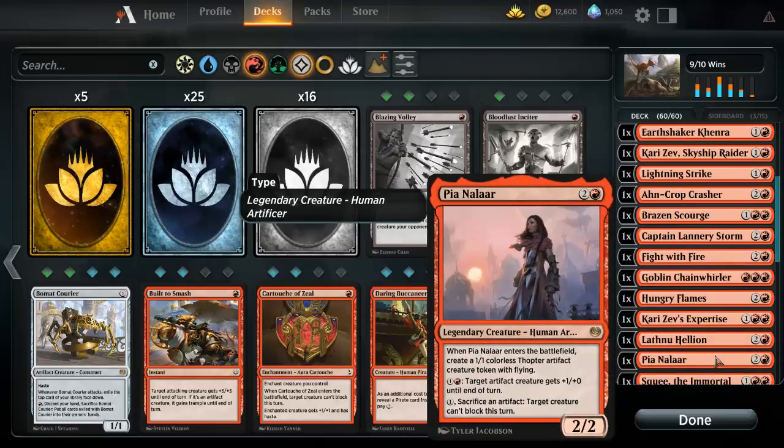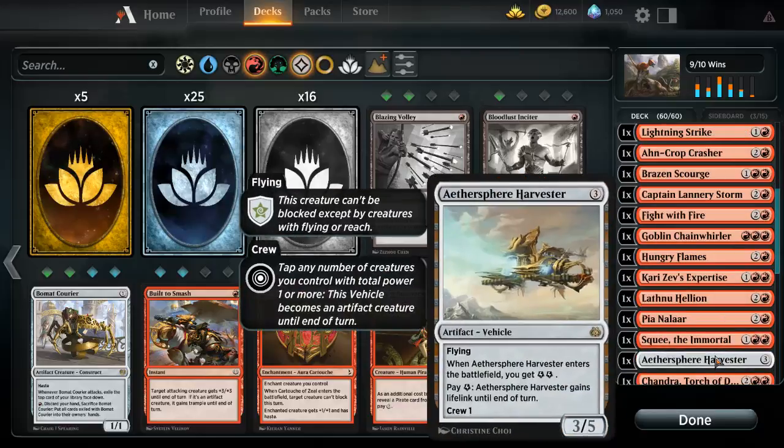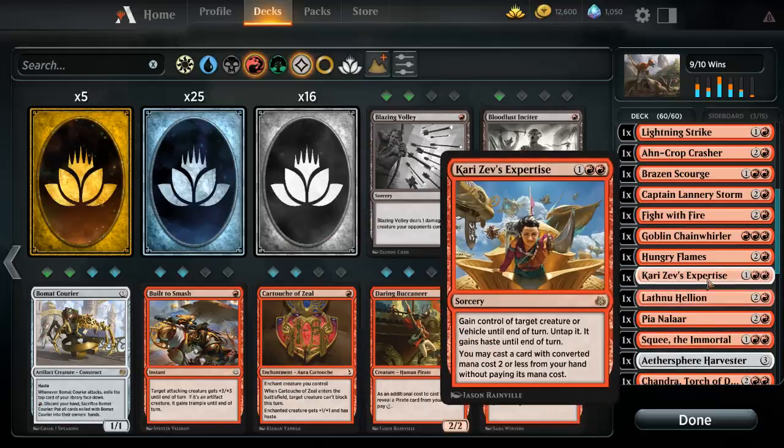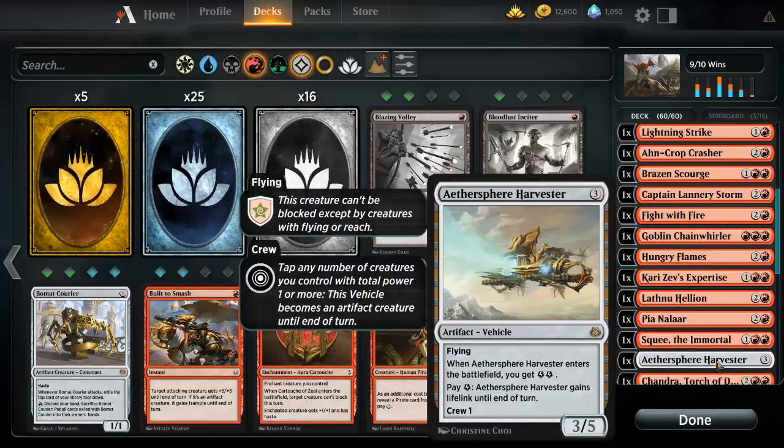Following that we have another legendary creature. When it enters the battlefield, I put a 1/1 colorless Thopter on the field with flying. Sacrifice an artifact — target creature can't block. We also run Squire, which I may cast from my graveyard or from exile — just a good card for three. And the Harvester, which works well with my Worm or Hellion: produce two energy, pay one, and gain lifelink for one turn.